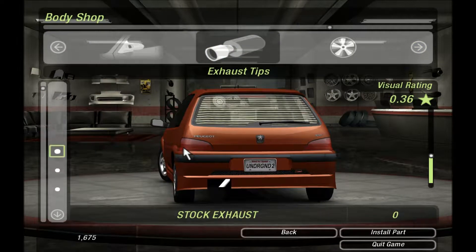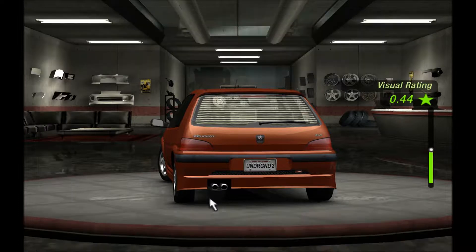Side mirrors. Exhaust tips - the exhaust looks a bit different, pointing down like that. In real life you would see the rear muffler with the little pipe just facing downwards in a straight fashion. The muffler doesn't normally sit like that, it sits lengthwise. But this makes it look much better. I guess we're gonna go for the backlash just to keep it simple.